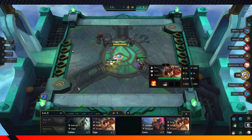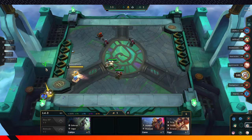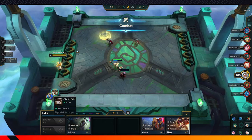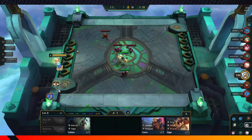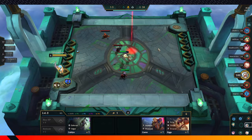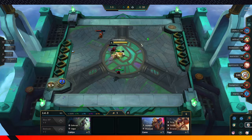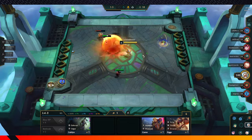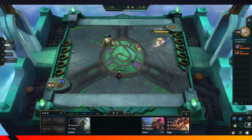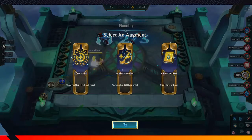We're not actually gonna play Ziggs. We only did that to get the item off him, because there's also items in this game. You can combine two components to make an item, and then put it on the champion. There are some good items and some bad items. This is Poppy. She's a Bodyguard and a Yordle, which shows what we're going for — we're gonna go for the Yordle bonus.